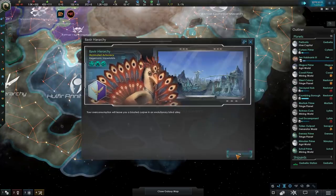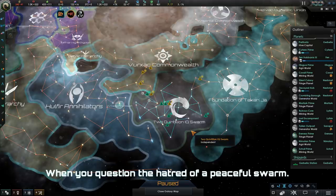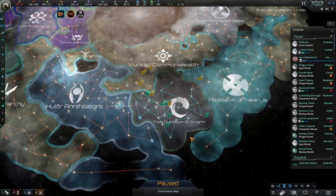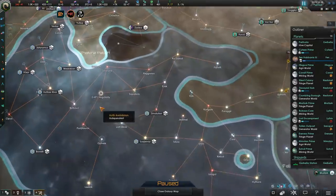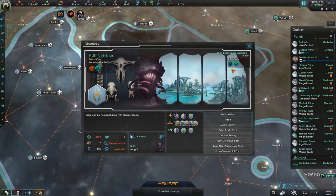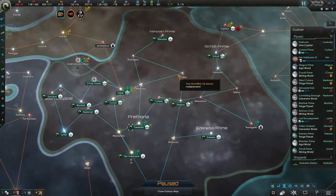Oh no, insults. How awful — they hate me. But have I done anything wrong with this swarm? Have I harmed anyone? No. I haven't laid a single tooth or nail on those Xenos. Only once have I insulted them, and that one time was against the annihilators — those who are clearly set out to destroy the galaxy and have repeatedly proven so through continuous wars. But this swarm has done nothing.